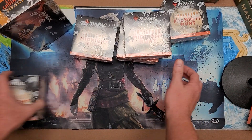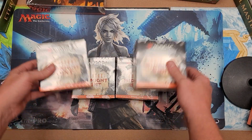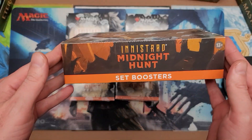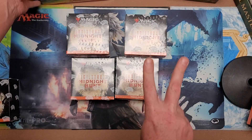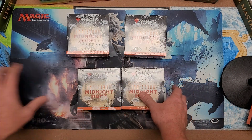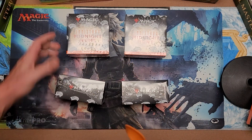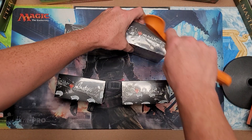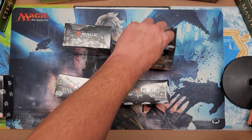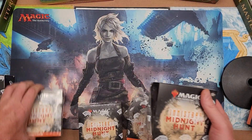This is gonna be some fire — I couldn't be more happy. We already did a set booster on the channel, we cracked one of those open, you can go back and check it out. We did two boxes of that already, and then we're gonna be doing draft. Either way, let's get up into it. The first four kits are all Dalen Nelson's — good luck homie, may the magic gods and the value forever be on your side. I'll crack mine last.